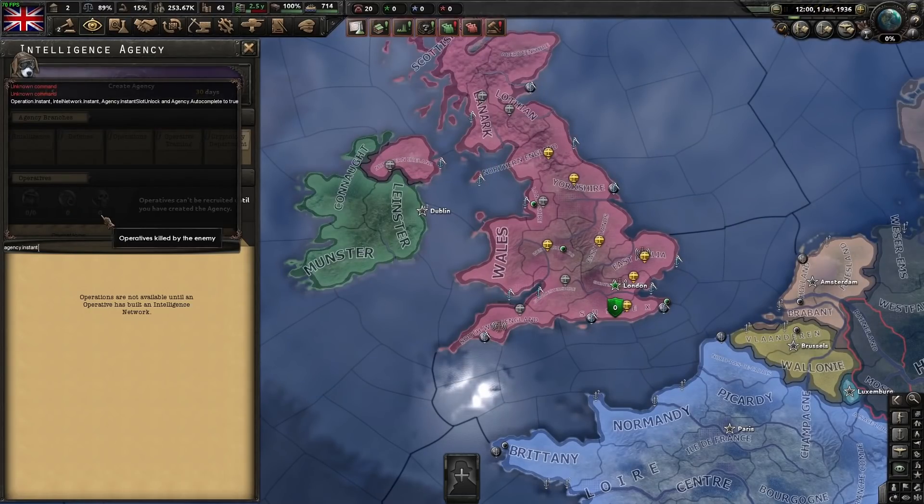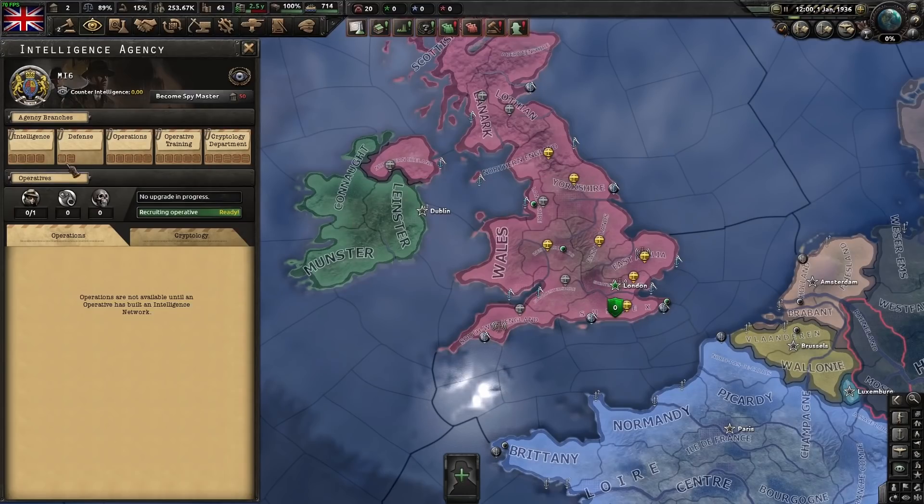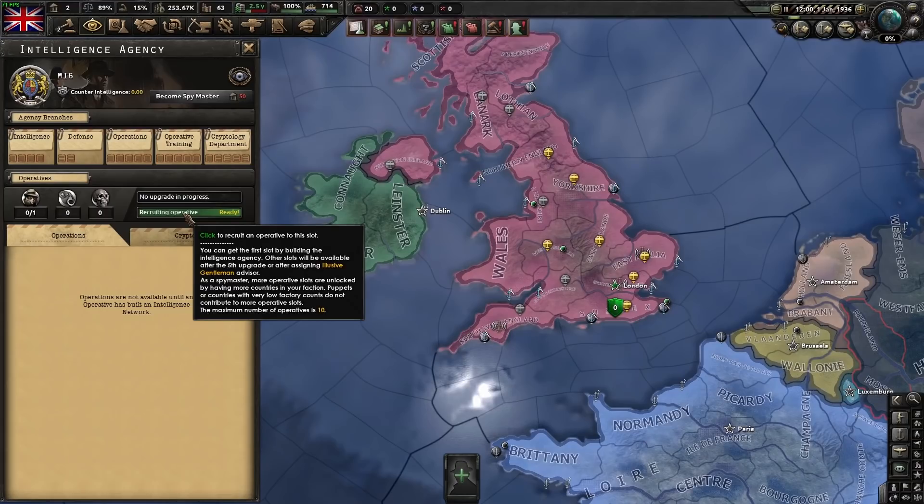First things first, if you ever want to cheat, just type in agency.instant and it allows you to click and instantly form an agency. You instantly get your operative. It's also very good for demonstration purposes.